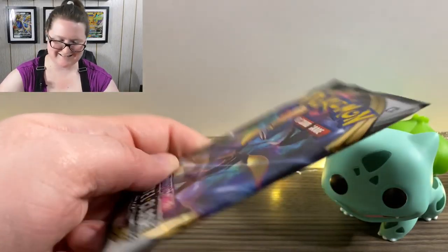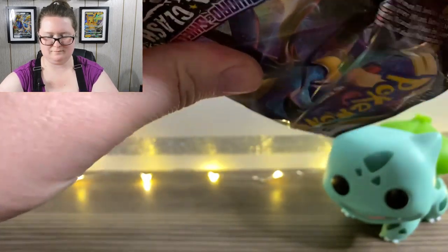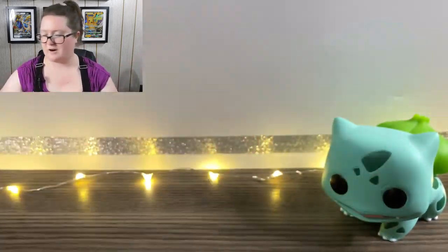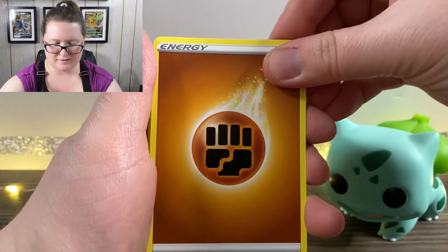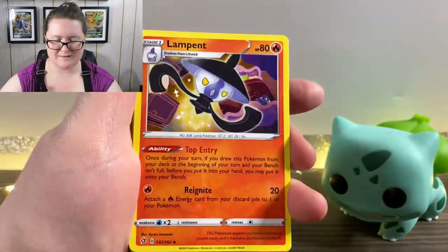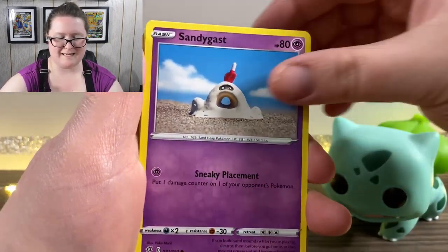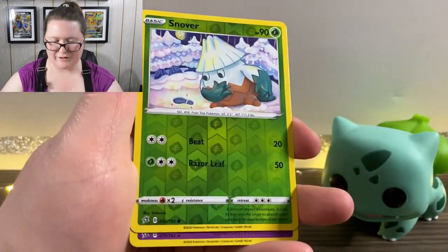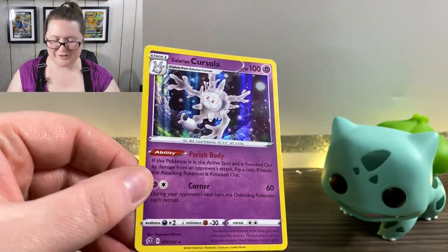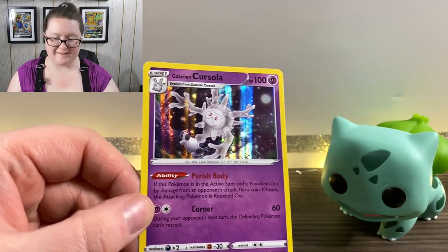I'm going to start with this Inteleon pack. Right off the bat we have our online code. First up we have our energy card. We've got Training Court, a Lampent, a Medicham, Impidimp, a Shinx, a Sandygast, Roly Coly, a Stunky, a Reverse Holographic Snover, and last but not least, another Galarian Corsola. I actually got one of these in my last video — it's super cute, I mean it looks like it's dying, obviously, but the background looks cool.